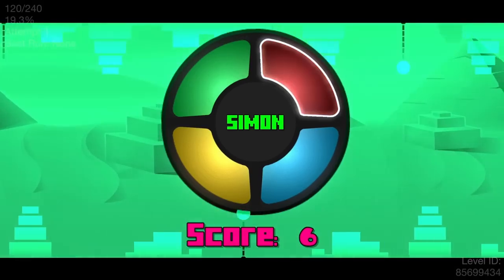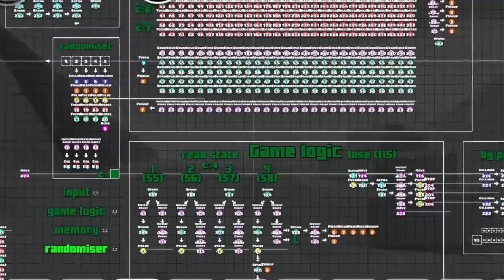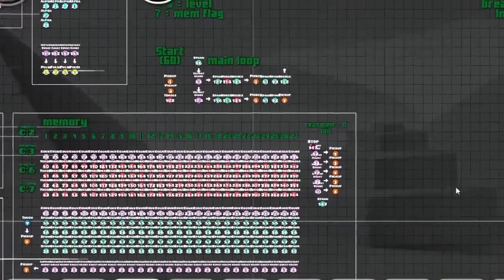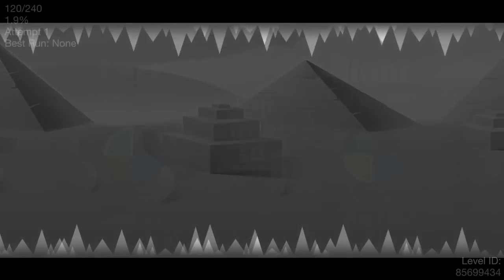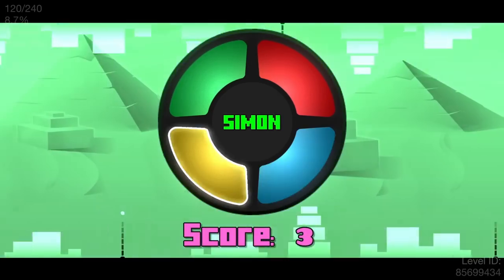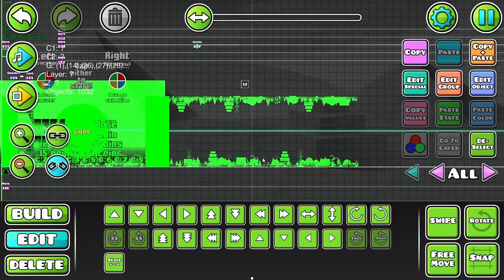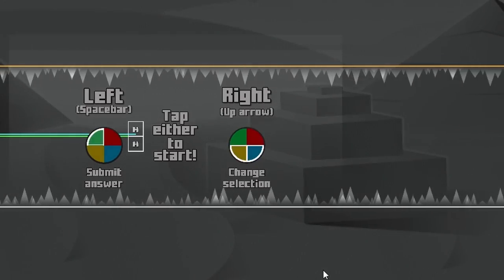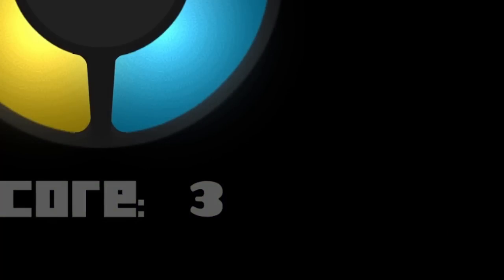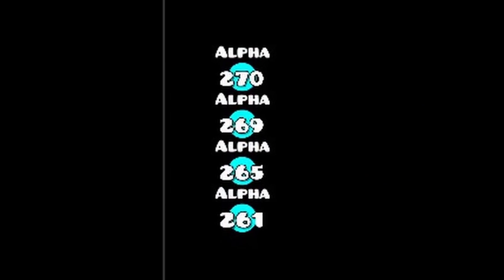I tried to make it as easy to follow as possible by separating and labelling everything with boxes and arrows. Something brief I do want to touch on is the decoration. The level itself lasts for nearly four minutes, and I really didn't feel like building scrolling decoration that spanned the whole level. So I made one screen length of deco that moves with the player. On top of this, there are multiple layers that get swapped in and out depending on what part of the level you're in, decided by these triggers here.